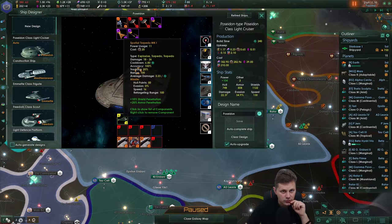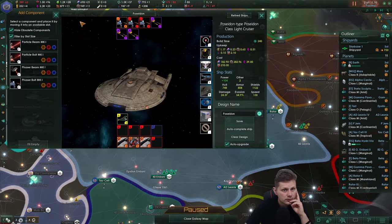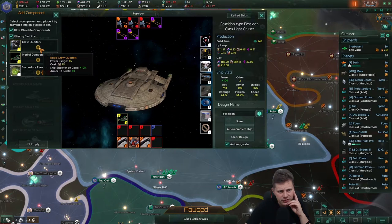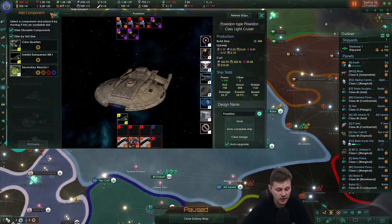It's looking absolutely gorgeous. It's on the top — it's a torpedo ship right now. That's nice. I don't care for the ship experience, to be honest. I still don't know what the ship experience actually does. So if you know, what is the experience doing? Because after 743 hours, I still don't know what the experience is actually doing.